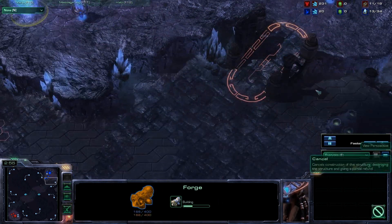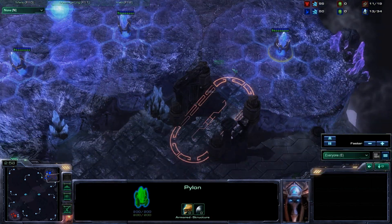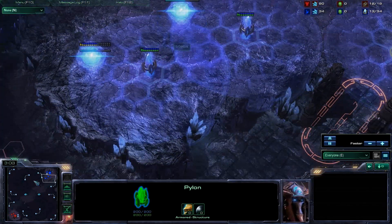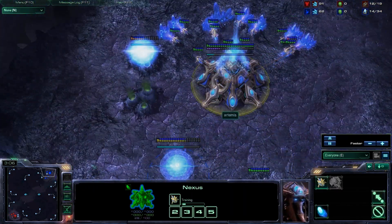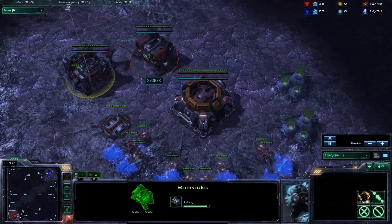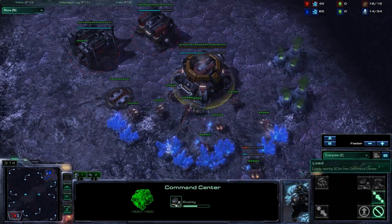We're seeing a forge. This is going to be good for putting cannons down. He's got a pylon down already, so he can put cannons over here if he needs to — and he probably might have to, considering there's two barracks on the way at the moment.